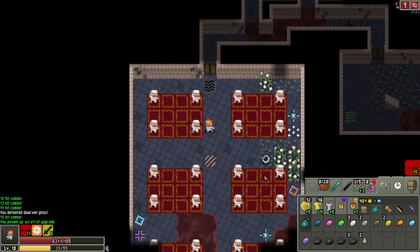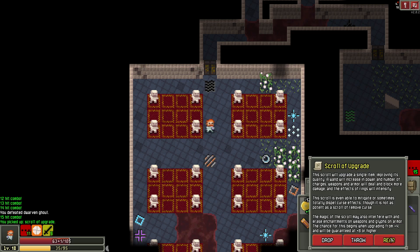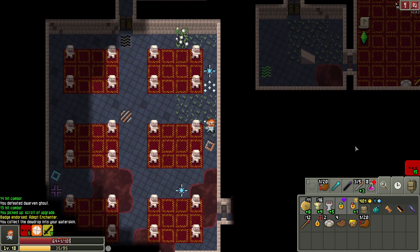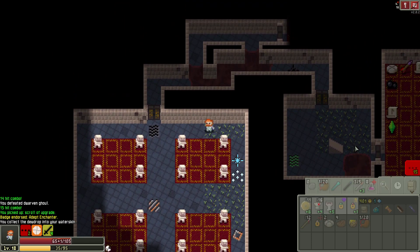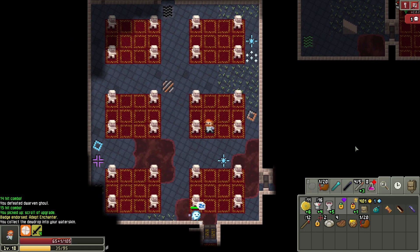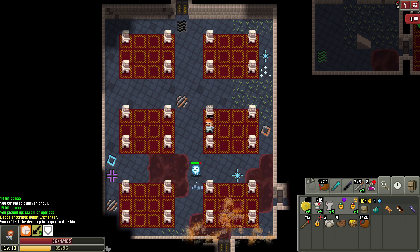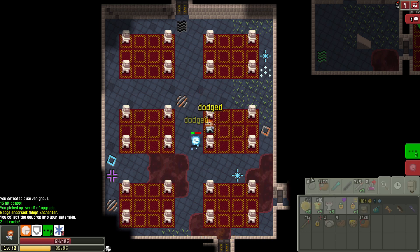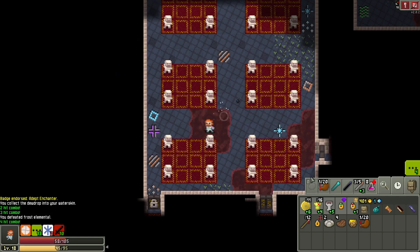Let's go ahead and upgrade our weapon again — I think it's probably about time. As soon as we get to plus seven, we're going to have to worry about our enchantment, but I'm not totally sad if it goes away. We do have another enchantment stone if we want to use it, so it's not horrible. If only I had fire — if I had a fire wand, I'd be able to destroy this guy immediately. I'm going to be happy with a corrosion wand, I guess.